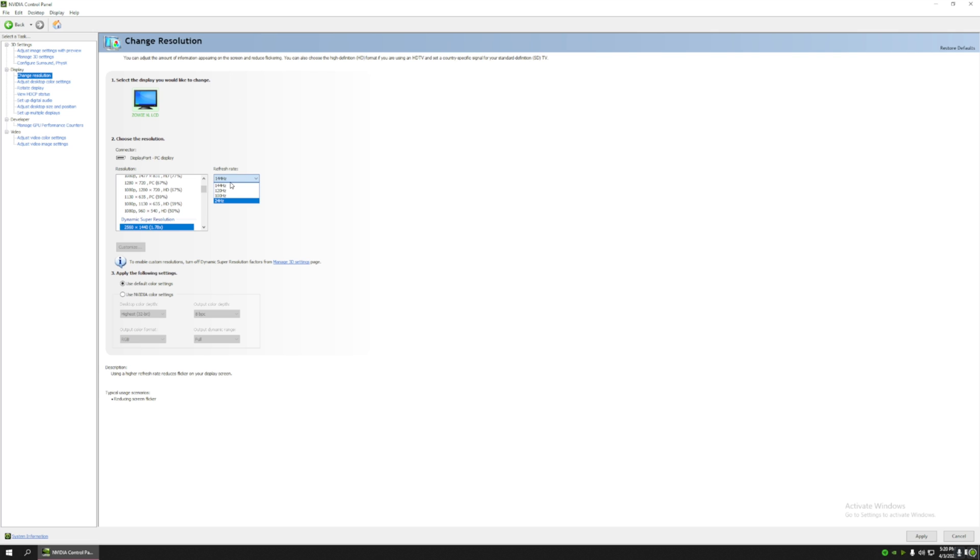Make sure you have the highest refresh rate set on your PC for your monitor. If it doesn't show, a few things can happen: first, you have an HDMI cable; second, your monitor doesn't support it; or third, HDMI 2.0 only supports up to 120Hz. The DisplayPort cable supports 144Hz and above, so I suggest if you have a graphics card with a DP port, use that cable.